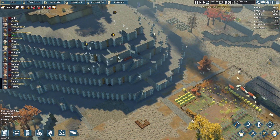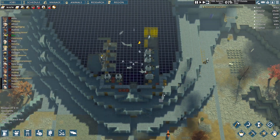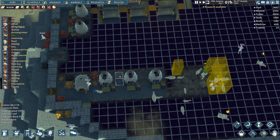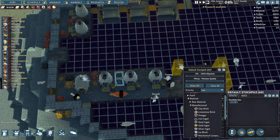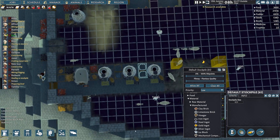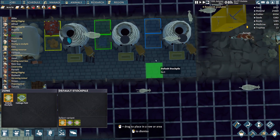Hey folks, Captain Kent back with some Going Medieval. The first thing I want to do in today's episode is clean up some stockpiles, particularly the iron ingots and steel ingots. It was a little messy in the last episode. I want to make sure iron is being stored up here, and I think I'm going to need just a couple more little stockpiles.